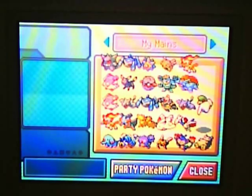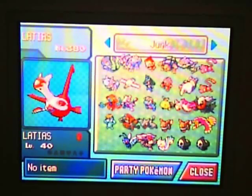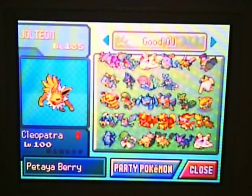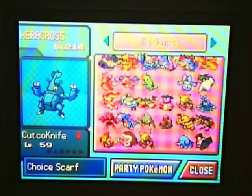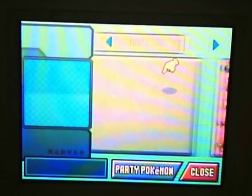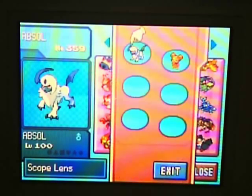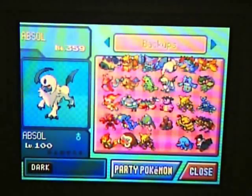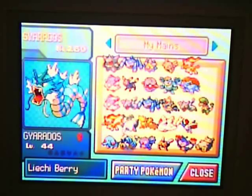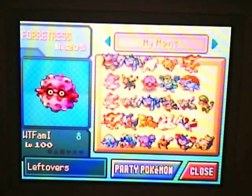If you end up on an empty space or land on a random uber, you're supposed to go get a new number from your buddy — not just pick whatever's before or after it. In summary: find your guys, they each have a corresponding number read left to right top to bottom, first number is your lead, do the same for your opponent, species clause is void, and get new numbers when you land on a hole or an uber. Your Pokémon should already have items, but if not, you have to add them after — though having no item on your lead is a bit unfair.